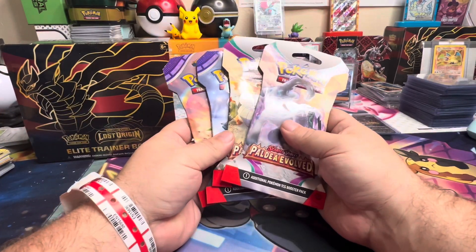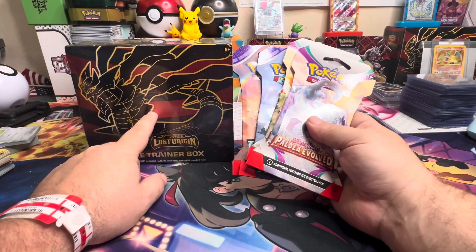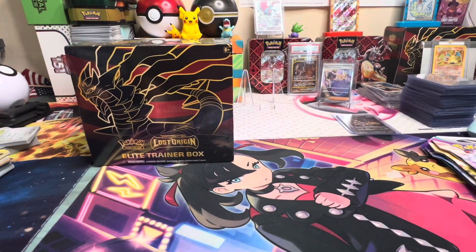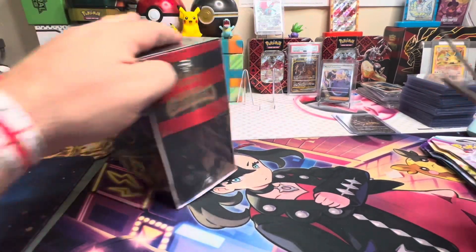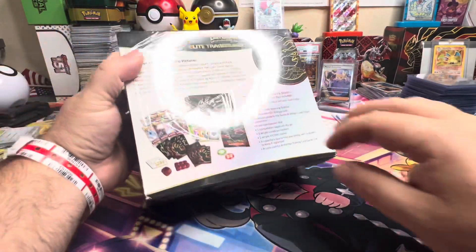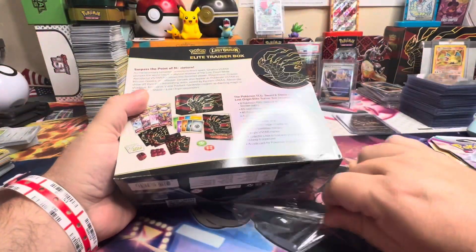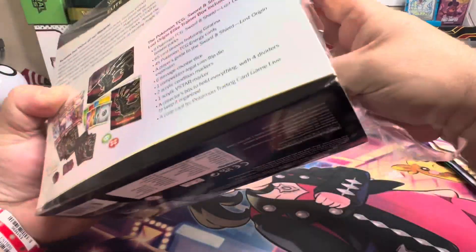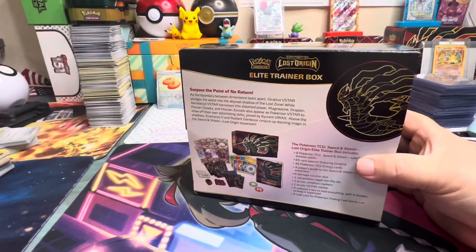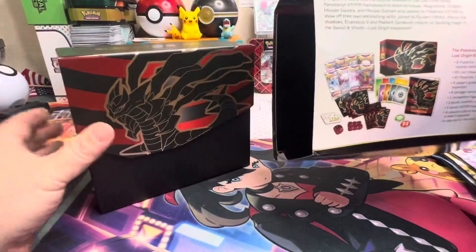So I'll open these and then I'll open two of these and you can open the other six. First we'll open up this ETB so you guys can see what all comes in an elite trainer box. In this case we do get eight packs of cards, so we have eight chances to get Urtina or the Aerodactyl.